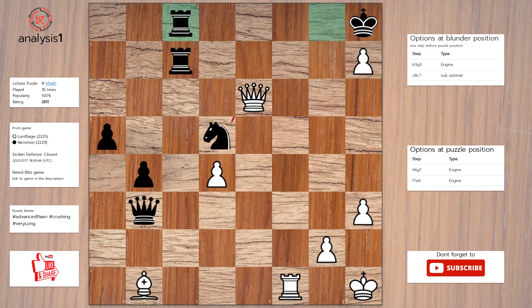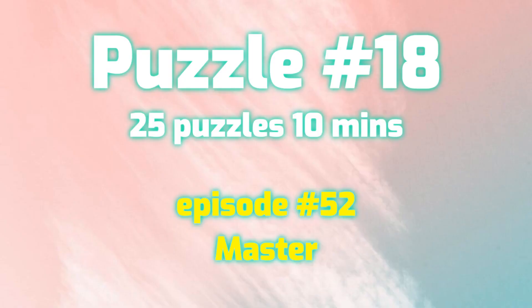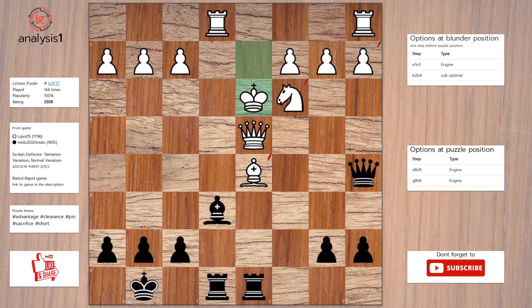Rook to c8. Queen to f5. Let's see the next puzzle. Threats in puzzle position are: Rook takes bishop. Bishop takes bishop. Queen takes bishop. Queen takes knight, check. Queen takes pawn. The checks are: Bishop to f5, check.